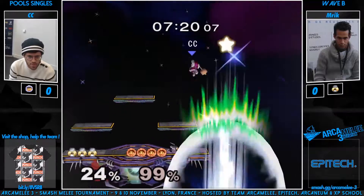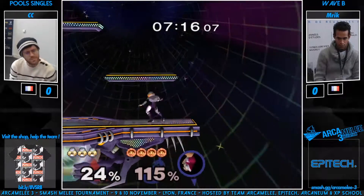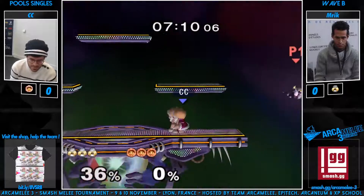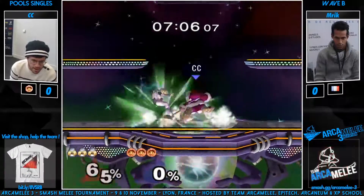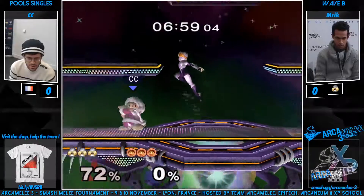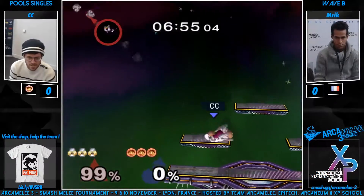This looks still pretty even. Nana is gone and now there's only Popo. He's in low percent. Look at that needle — that was a great needle. Very sick. Maybe the circle could have air-dodged but he didn't react to it in time. And I would say this has been a pretty aggressive game so far. Both players are just going at each other — not much neutral has been played. They're right at each other's pits all the time.